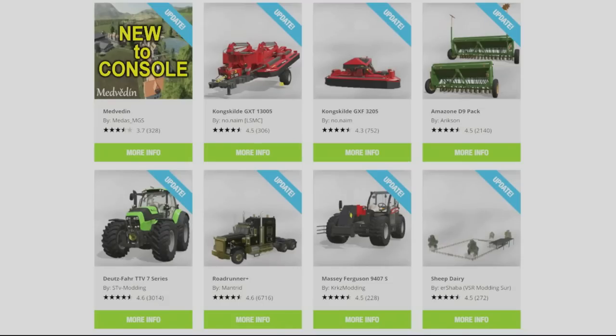So the updates are as follows. Top left, updates for Wednesday the 28th: the map Medvedin by MedasMGS — it said it was an update, but I don't recall it being on console, so as far as I knew it's new to console and I have done a first look map tour on there. The Kongskilde GXT13005, 1300S by LSMC. The Kongskilde GXF320S by no name. The Amazon D9 pack by Ericsson. The Deutzfahrer TTV7 series by STV Modding. The Roadrunner Plus by Mantrid. The massive Ferguson 9407S by KRKZ Modding. And the Sheep Dairy by ERShabaVSR Modding — that had milk sheep, and they've added in one for wool as well, so there's both in there.